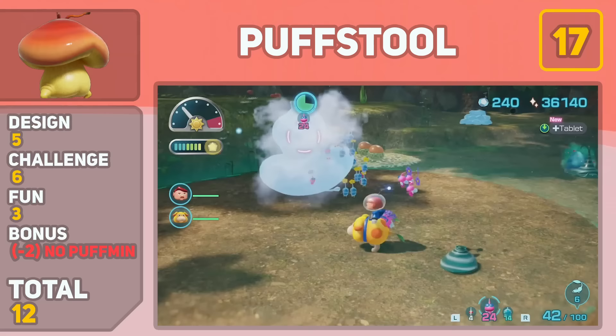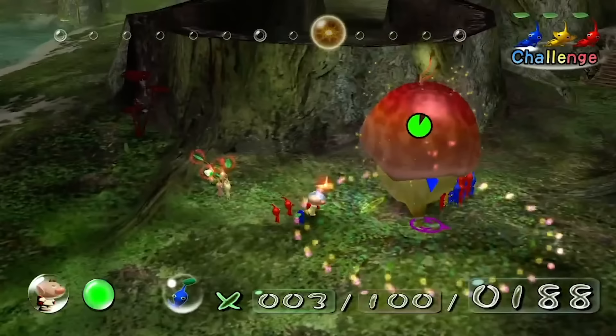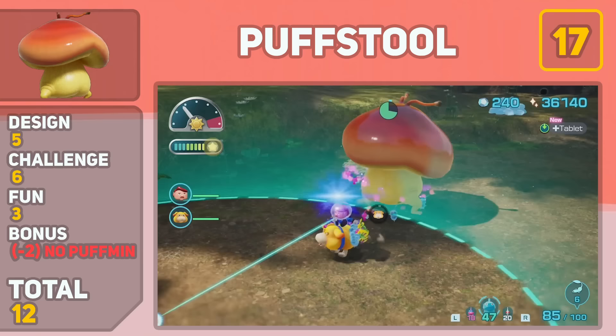Our number 17 spot goes to the Puffstool. Its design is simple but interesting, and fighting this guy is pretty simple too — just throw enough Pikmin to knock him over, then rush in. In Pikmin 1, he was able to turn your Pikmin into Puffmen, which was really cool because they could actually attack your captain. But since Nintendo took that feature away, that cost him some points.